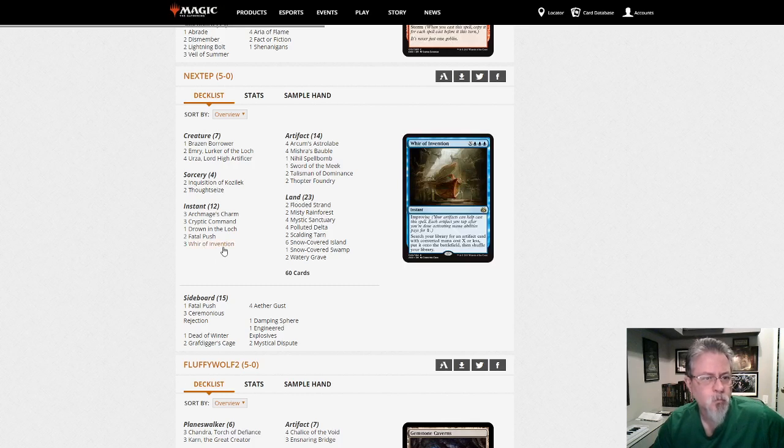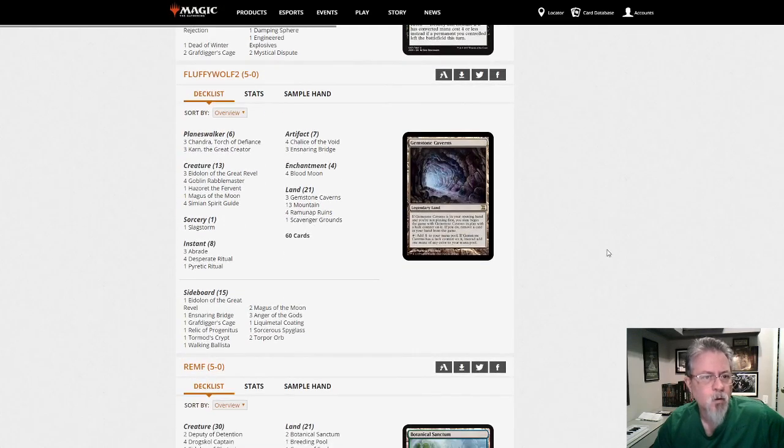Next Step with Urza — going for the Sword Thopter combo, or Thopter-Sword. That's how you Thopter-Sword people these days, with a deck like this.